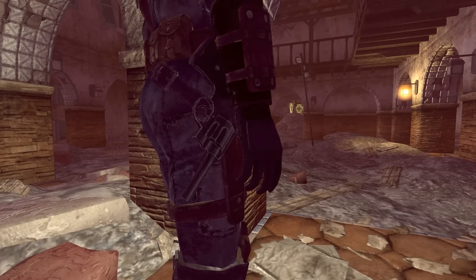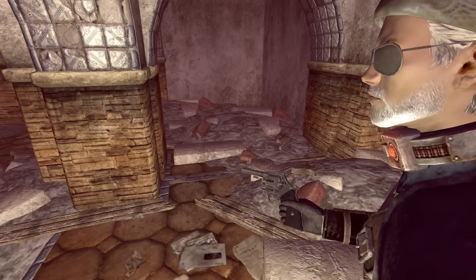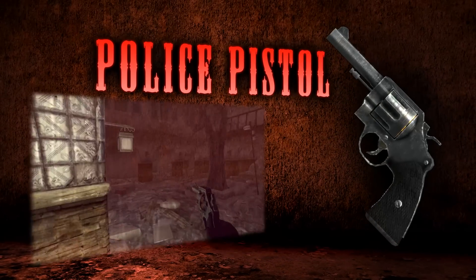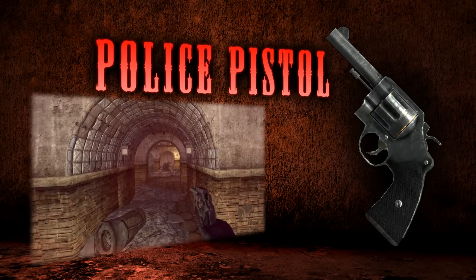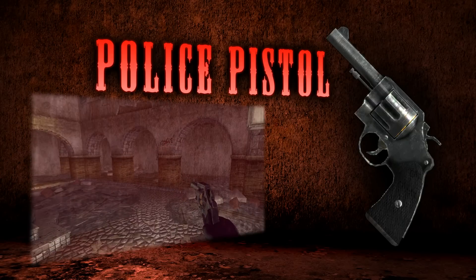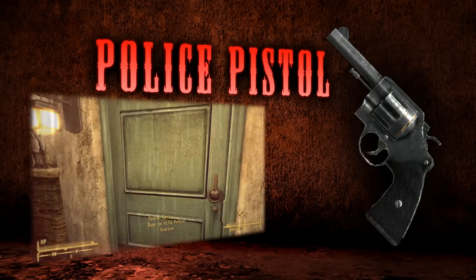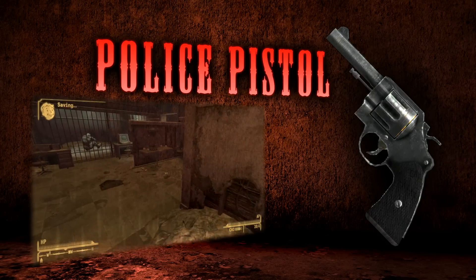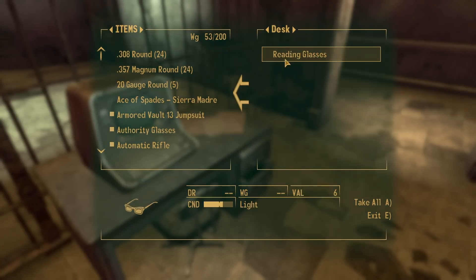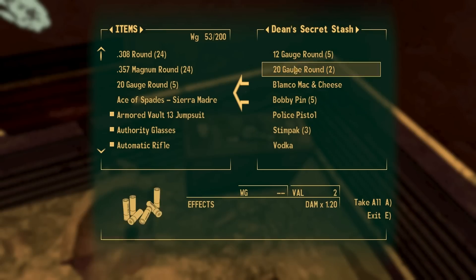Moving on, there's another weapon that's a fair bit more reliable and found all over the Sierra Madre: the police pistol. This weapon is an improved version of the .357 Magnum from the Mojave. It's more durable, uses less AP in VATS, does more damage, and inflicts significantly more critical damage as well. Overall it's a very modest gun which can be found in many places and occasionally as random loot. Most prominently though, police pistols are found in very high concentration at, you guessed it, the police station, as they randomly spawn in many of the containers inside.